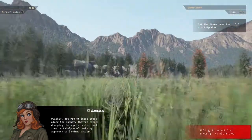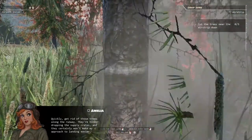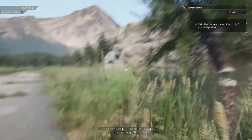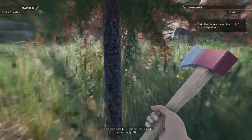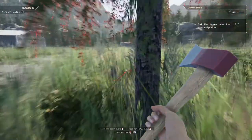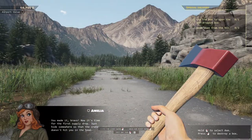'Finally, I thought I would never hear you again! How was the landing? Quickly get rid of those trees along the runway — they hinder dropping the supply crates and won't make my approach to landing easier.' All right, so our first task is to cut down some trees — the ones highlighted in red. The stumps just disappear, looks like it. Let's chop these guys too. Oh it has the wind-up animation like Hotel Renovator — chop chop chop!